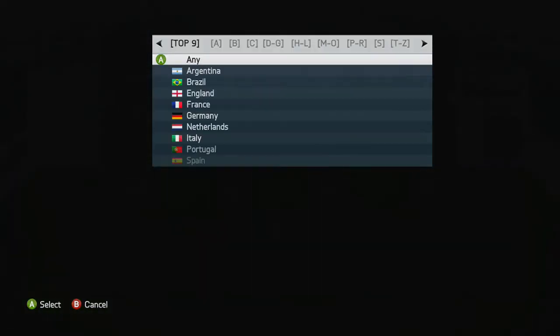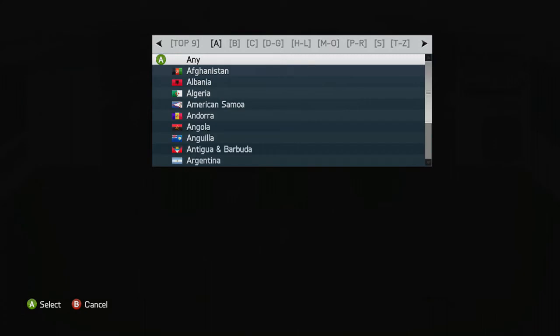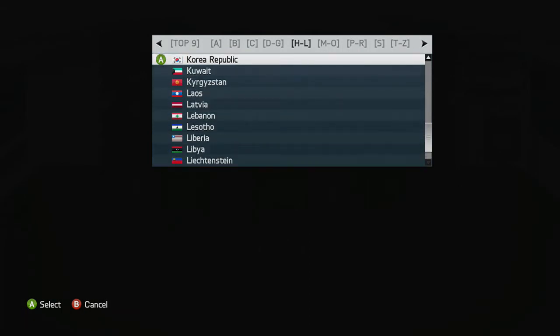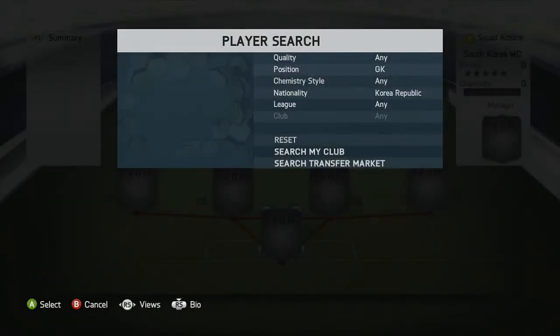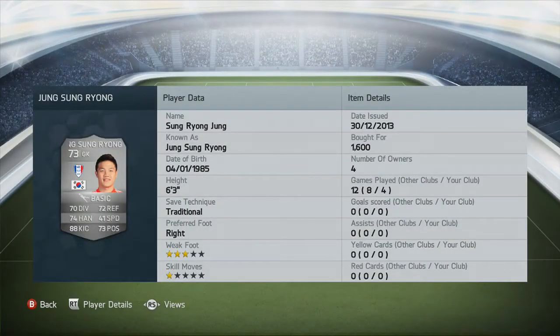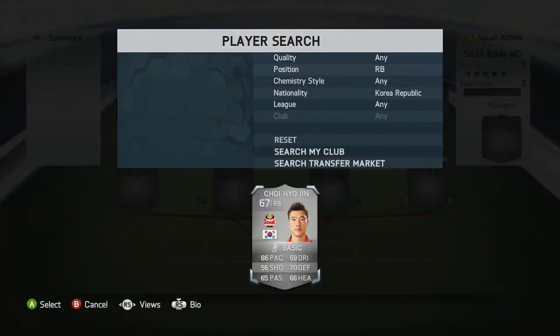Let me quickly set the nationality to Korea. In goal we've got a silver keeper, a 73-rated player, and he actually did fairly solid for me. The player's name is Sung Yong - I'm not too sure of the pronunciation. Fairly solid in goal, 73 rated; look at those stats - 70s in the places you want, 88 kicking as well so he can smack that ball right down the field. He's 6'3" so he's a very well-rounded keeper; I'd definitely recommend picking him up if you're looking for a silver keeper.